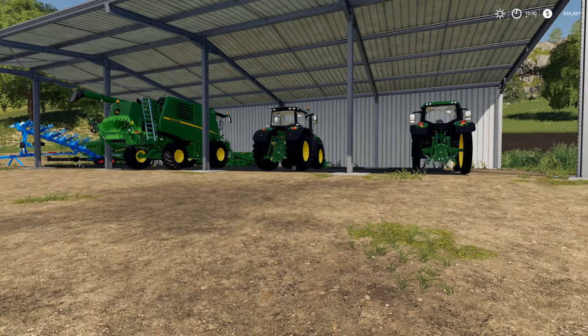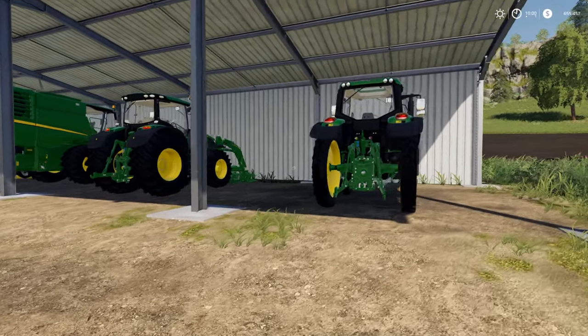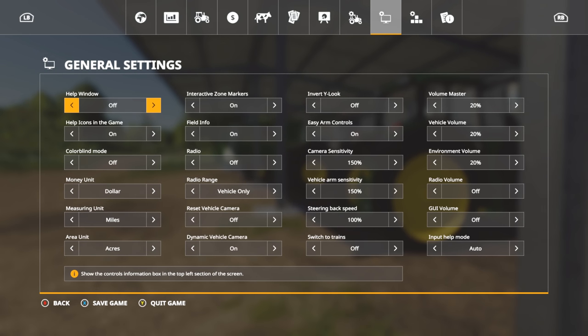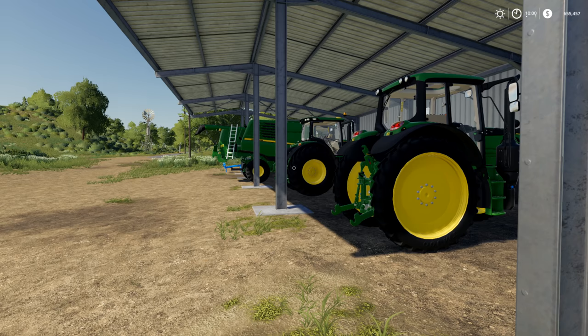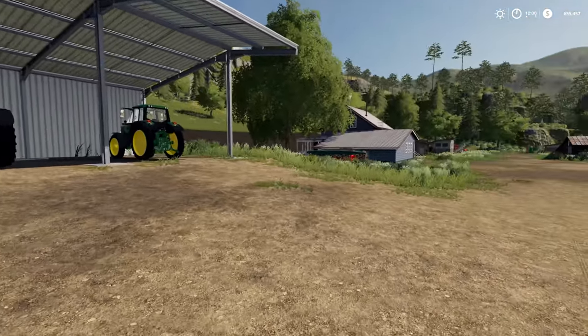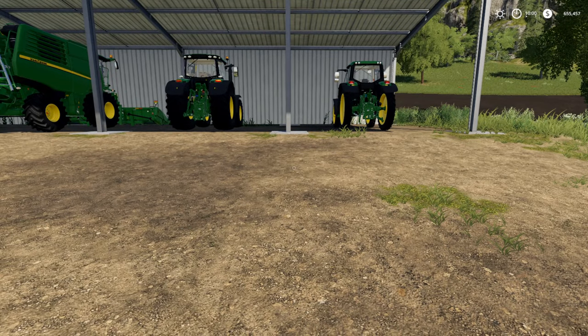The very first thing we have got to do today is go up and bring back some seed and stuff. Let's take a look at what we've got. We do have some money that I brought over from Farming Simulator 17 - $500,000 on top of the $150,000 that was already here, so we have a total of $655,000.